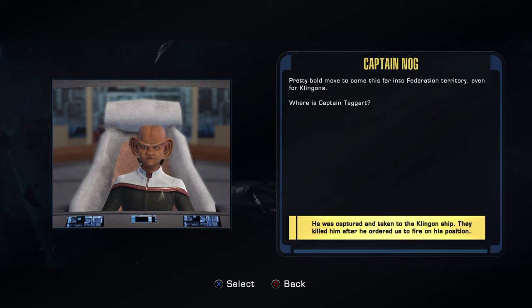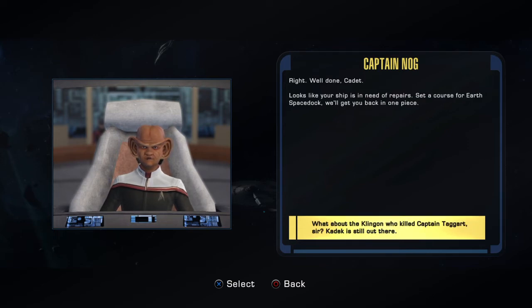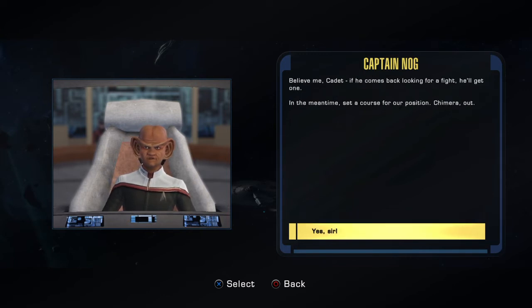Pretty bold move to come this far into Federation territory, even for Klingons. Where is Captain Taggart? And did you follow his orders? I see. And you're the acting captain. Right. Well done, Cadet. Looks like your ship is in need of repairs. Set a course for Earth Space Dock — we'll get you back in one piece. Believe me, Cadet, if he comes back looking for a fight, he'll get one. In the meantime, set a course for our position. Chimera out.